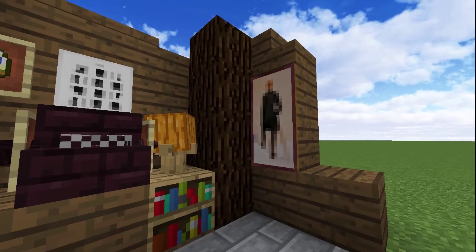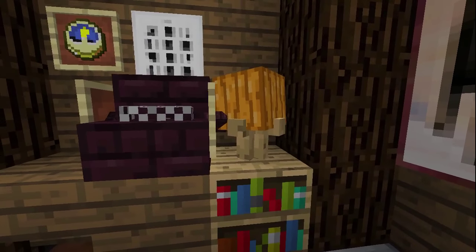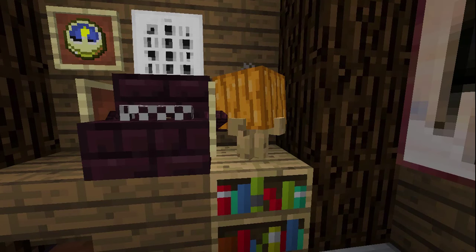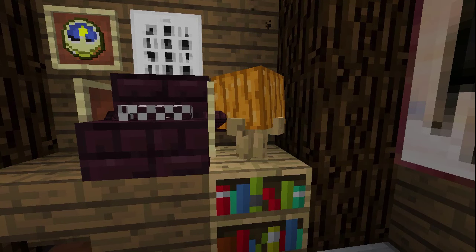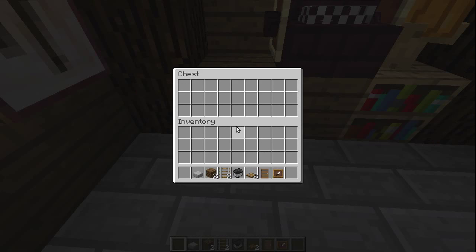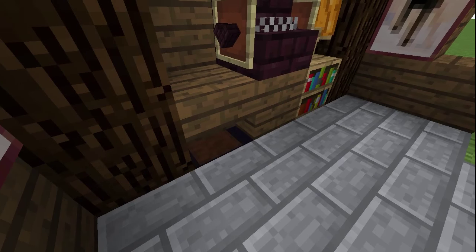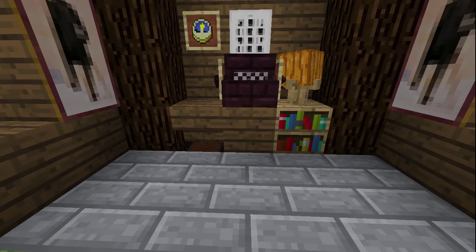I've added a couple of details including two paintings on opposite walls, a clock in an item frame, the pumpkin desk lamp from my hidden pumpkin lamp tutorial which I'll link on screen, a bookshelf for added interest, and a chest underneath the stair block for concealed storage. You'll also notice the stair block lets you access the item hopper underneath there holding the armor stand.